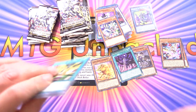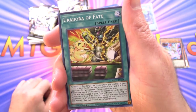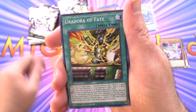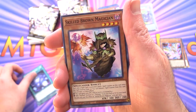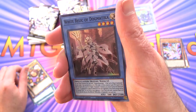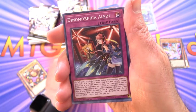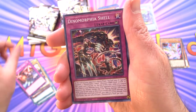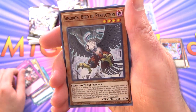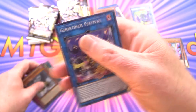How many Starlights do you typically get in a box? I'm assuming it's more of like a case hit. We've got Oradora of Fate, Clear New World, Skilled Brand Magician, Dormotster Bear Bear, White Relic of Dogmatica, Dynamorphia Alert, Dynamorphia Shell, Simorgue Bird of Perfection, and Ghost Trick Festival.